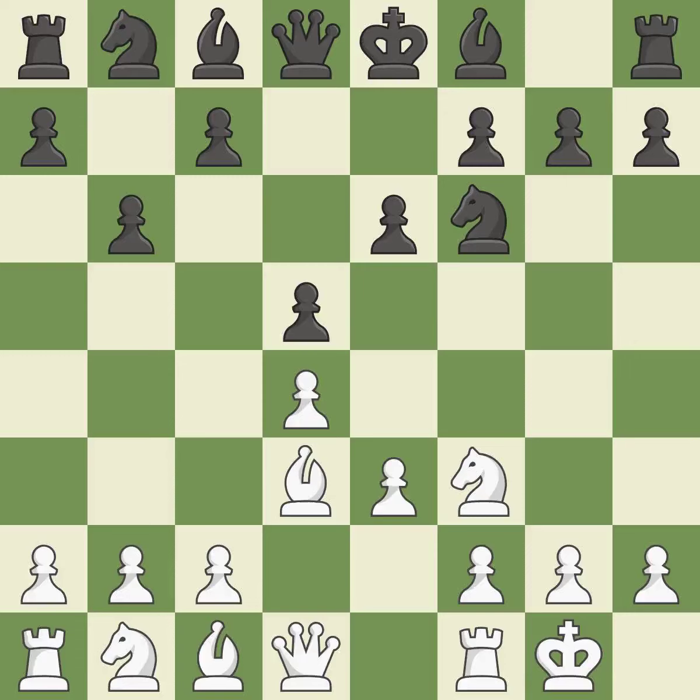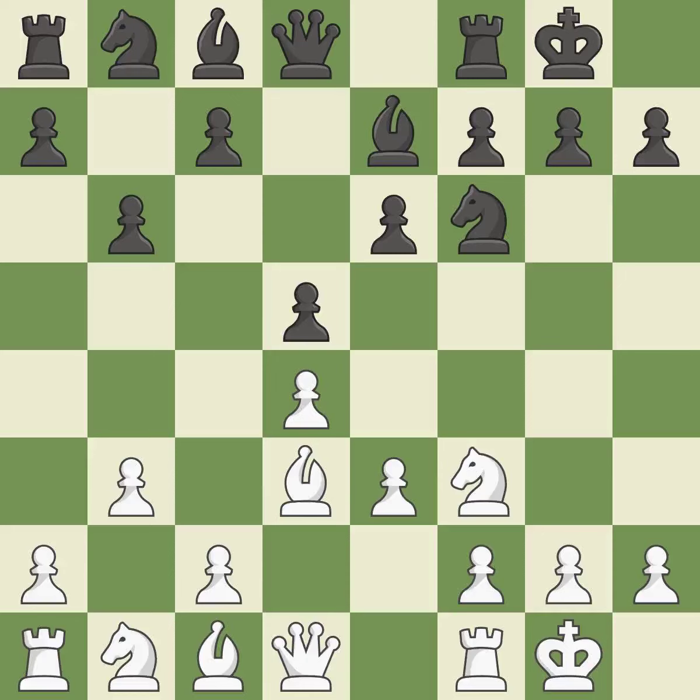Castling kingside tends to be safer because the king is further from the center. By doing this, a bishop moves out of its beginning square and into the action. Castling develops a rook while also moving the king to safety. Castling to the same side of the board as the opponent tends to lead to less sharp positions as compared with opposite-side castling.